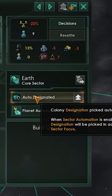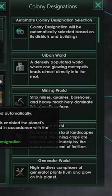Looping back to designations, it's recommended that you choose one of these for every single planet, especially if you're going to turn on automation.